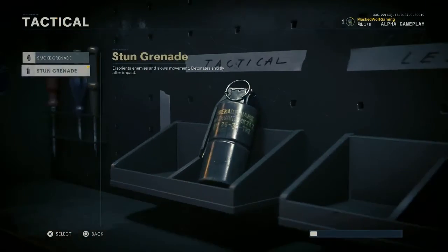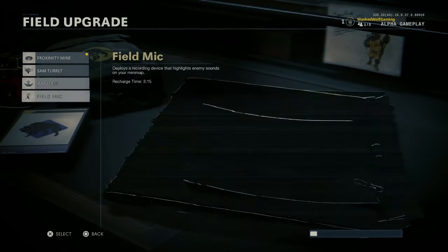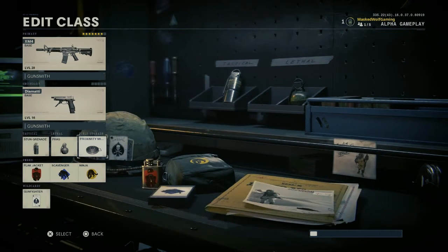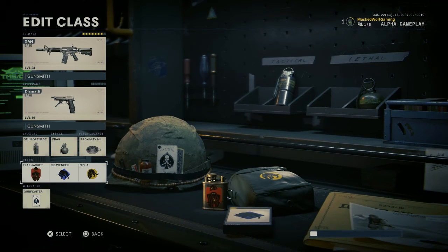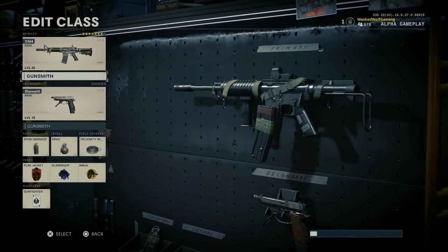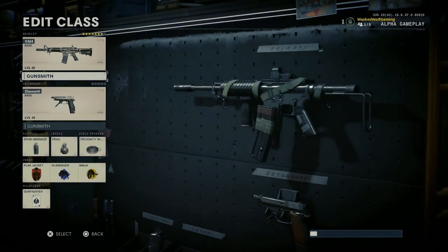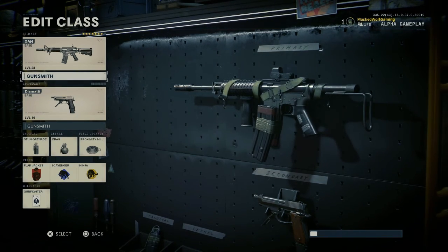A field mic is a new item they added — it's a deployable recording device that highlights enemy sounds on the minimap. You place it in an area, and anyone who walks through that circle gets detected. A lot of people use field mics in this game, so having Ninja makes it much easier to get past them undetected. That's the full setup for this gun — now I want to show you this gun in action. Here's the video of me using it — I hope you enjoy.